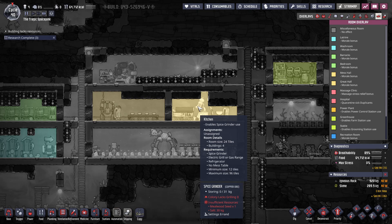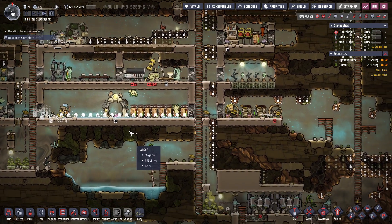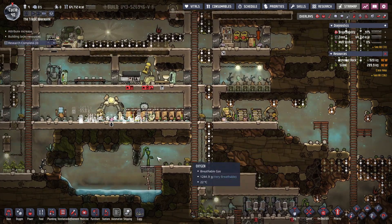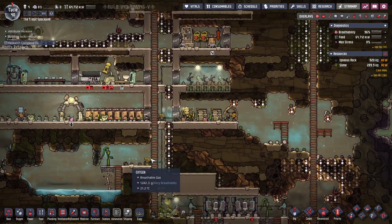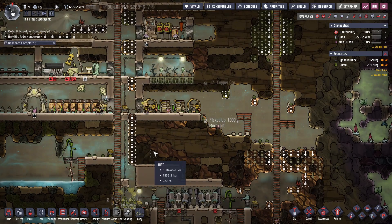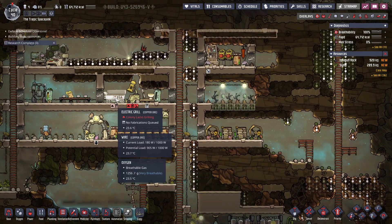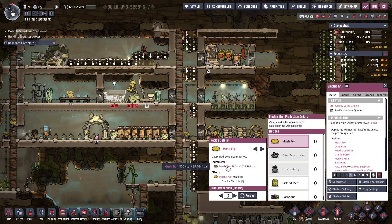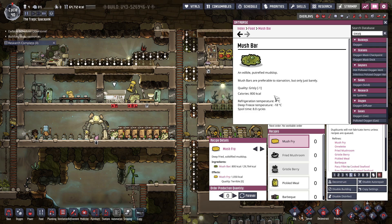It's not the best thing — I was hoping for a morale boost, but whatever, it'll be fine. These guys just are refusing to dig for some reason. There we go. Mush fry. Pickled meal. Barbecue — okay, that just takes mush bars and it'll turn them into better quality. We could just do that, just turn that on forever.